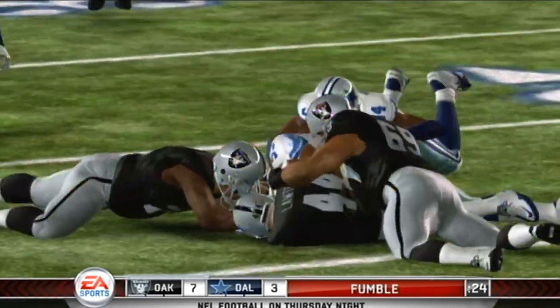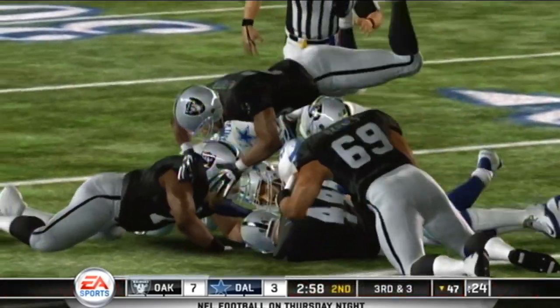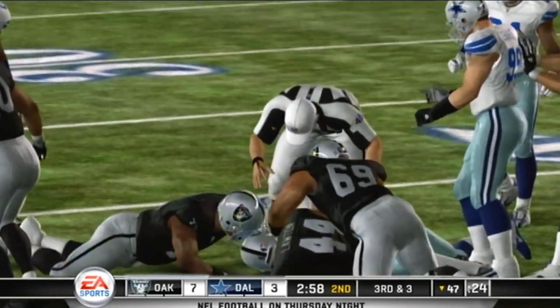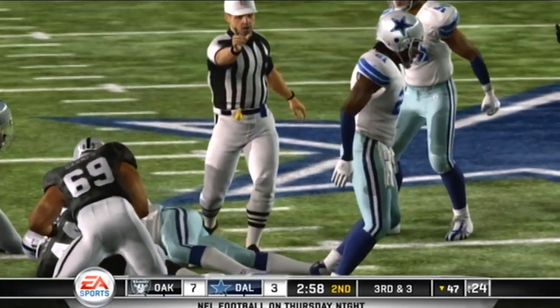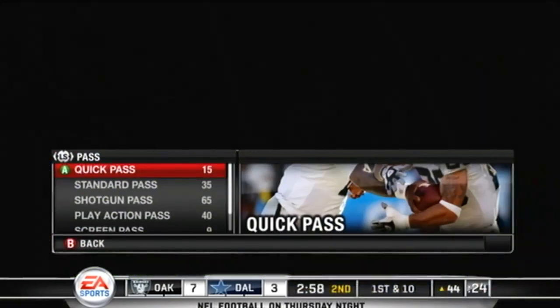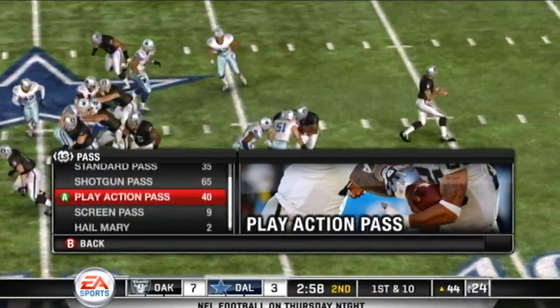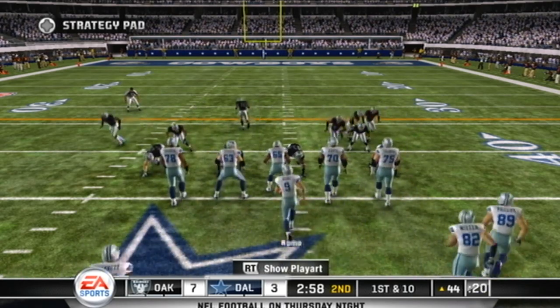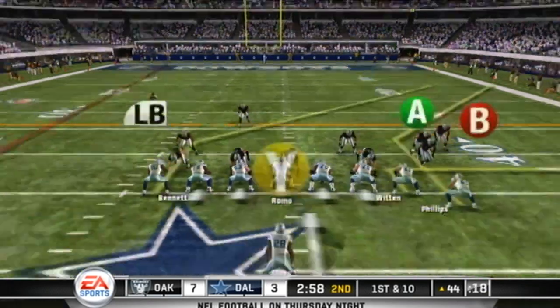Jay Ratliff can plug up the middle single-handedly — he's looking to come up huge in this third and short situation. Dallas has the football — the Cowboys win the scramble and take over. Very good work to recover the football for the defense; if you've ever been in the bottom of one of those pileups, you know that anything goes.